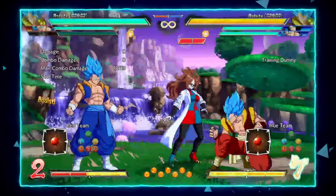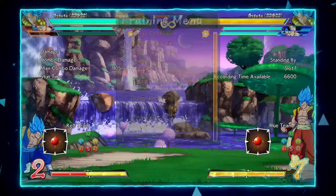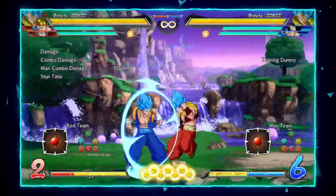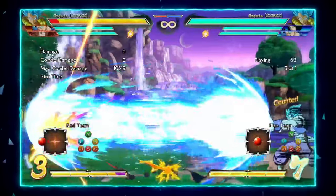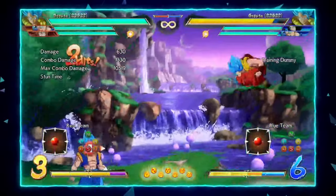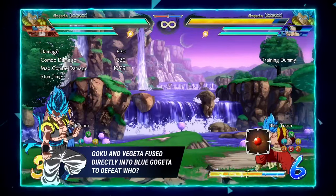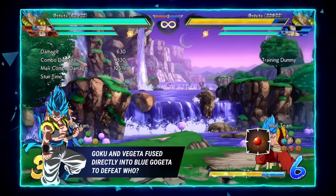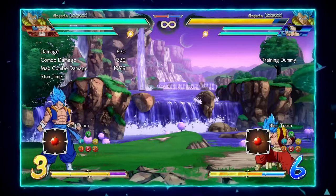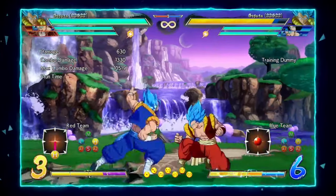After the EX rekka, you can call an assist and you're basically inside. This is not foolproof, however, because the opponent can reflect the beam and then backdash, which causes the rekka to whiff. It has a lot of landing lag, so you could get a full punish. I wouldn't recommend this being your primary way of getting in — just a way of keeping your opponent in check and letting them know this option is on the table.